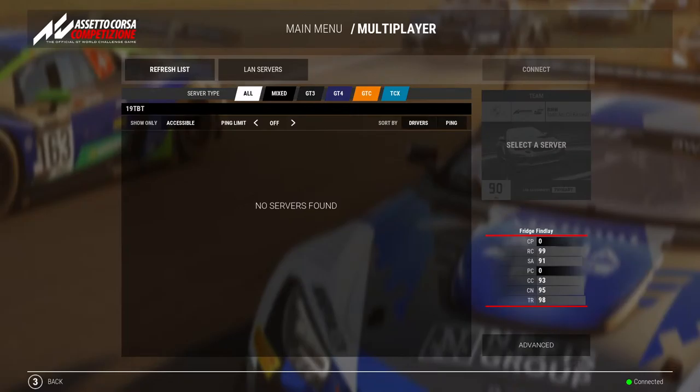Remember, when exiting the pits and while you are on an outlap, yield to those coming up fast behind you. Regarding faster drivers coming up behind you in qualifying, rule 7.4 states: priority is always to be given to cars currently on flying laps.